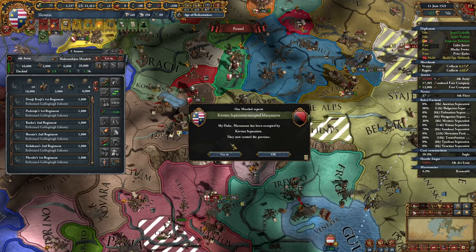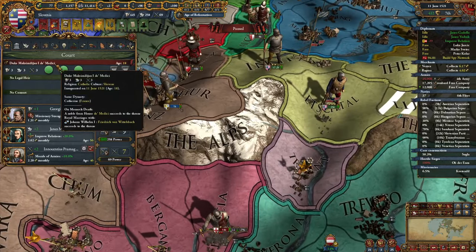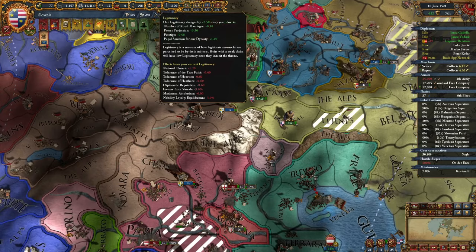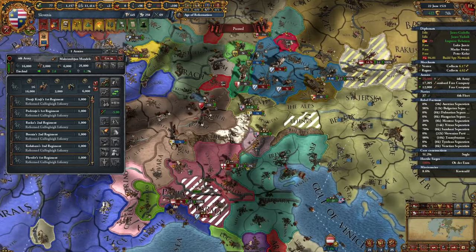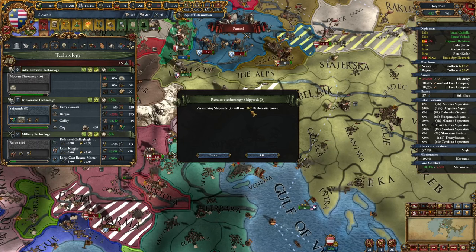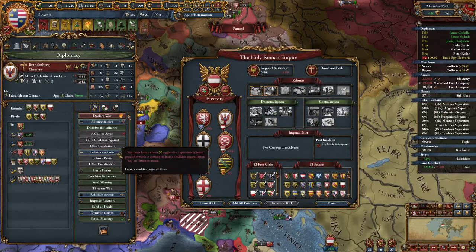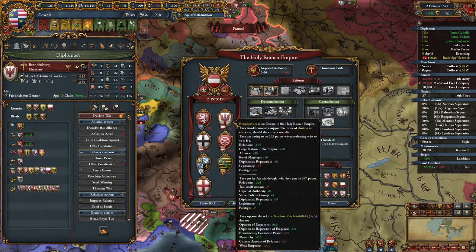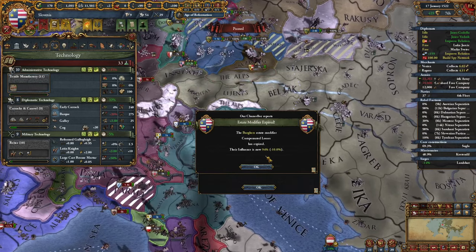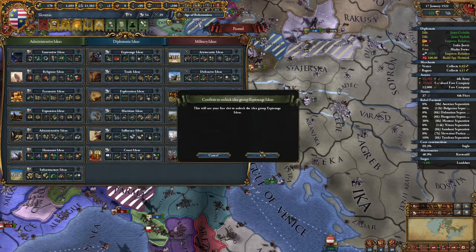Our ruler died and we have a new one — very balanced: 3-3-3. Medici! The legitimacy is not looking good but that's what happens when you don't have an heir. We can start upgrading diplo technology now since it costs so little. I'll boost my legitimacy a bit, otherwise the electors don't want to support us. Since we can take level 10 admin, we get another idea group — I'll be going for espionage ideas. That choice gives 15 government reform progress, prestige, and admin power — I'll go for that over the 100 mil power. Bavaria, we can peace out. Our golden era just ended but it served us very well as we expanded insanely.